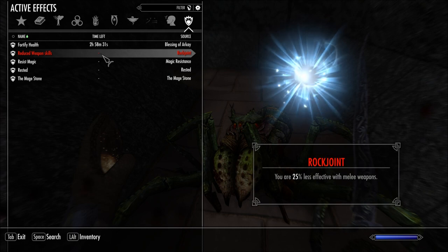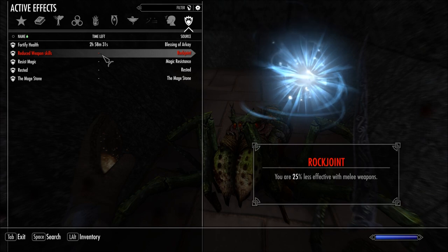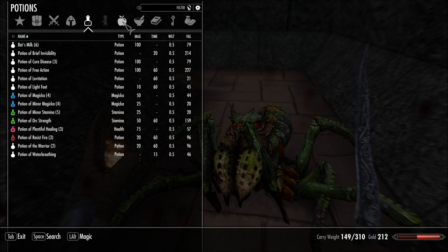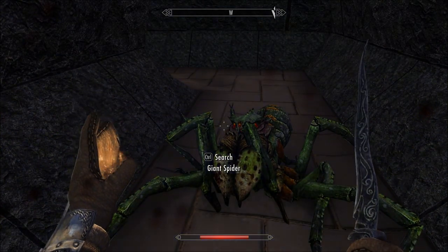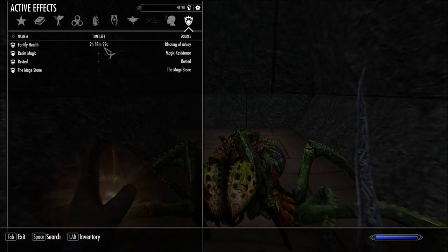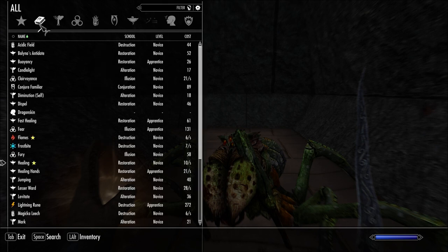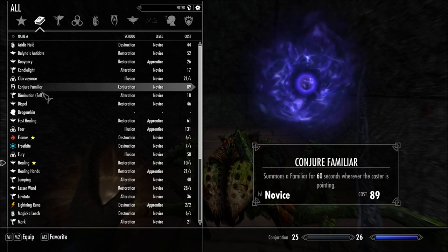I have rock joint — I'm 25% less effective with melee weapons. I'll drink a bat's milk. Well, what about this quick heal? I'm just trying this stuff out now. Fast healing — I remember using that in Skyrim.